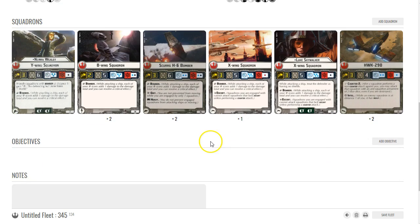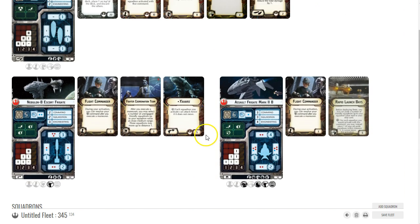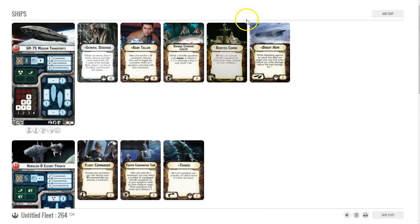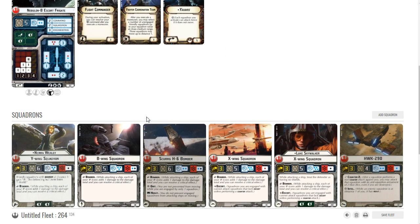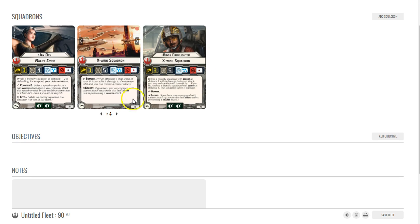This is one rebel build — it's not a full build. If I were running this, I'd probably drop the Assault Frigate and add a couple of TRC-90s for more ship-based firepower and more activations. But there's also another rebel squadron build I've seen — before Wave 5, it was just Jan and a bunch of X-wings.